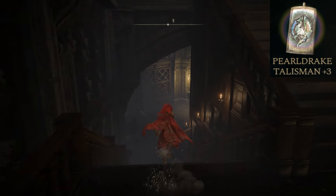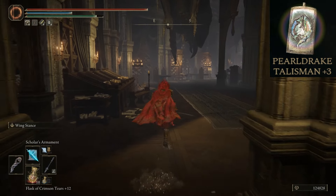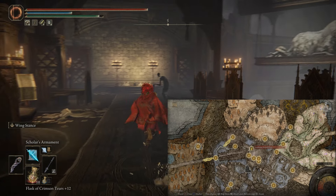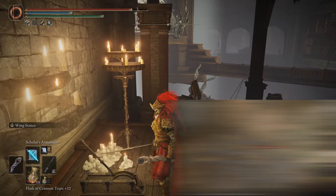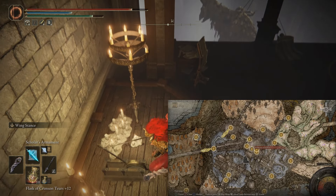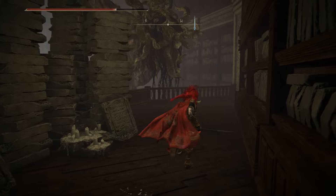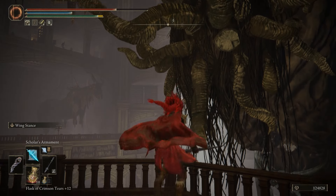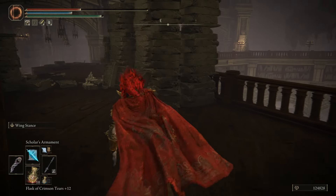Here is the Pearl Drake Talisman plus 3, found in the Shadow Keep. It boosts all non-physical damage negation by the utmost. It can be a little tricky to get a hold of. In the keep, within the Specimen Storehouse, you need to find a lever on the seventh floor that moves the statues. You then return to the first floor site of grace and run up many flights of stairs. You'll see a flame knight standing facing the center of the room, but you can run past him to the right and at the foot of the statue you'll find the talisman. It's especially useful given all the magic and incantations out there.